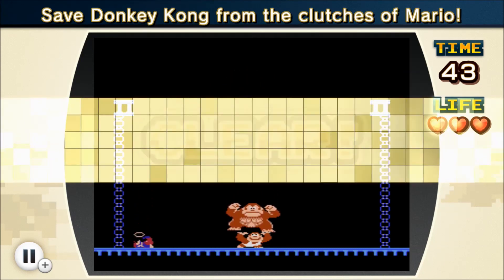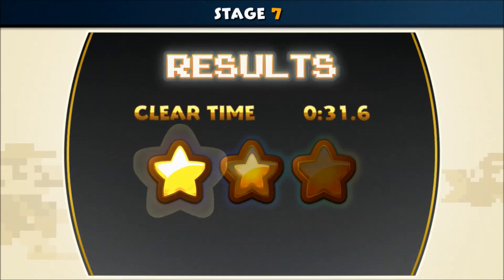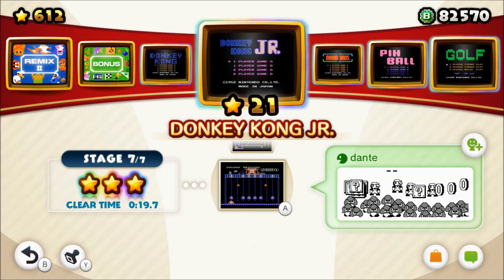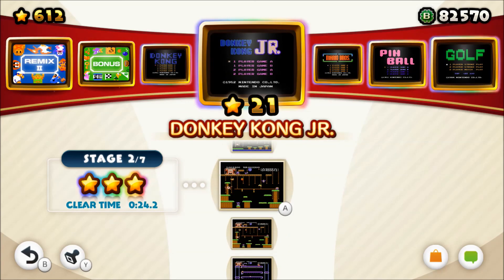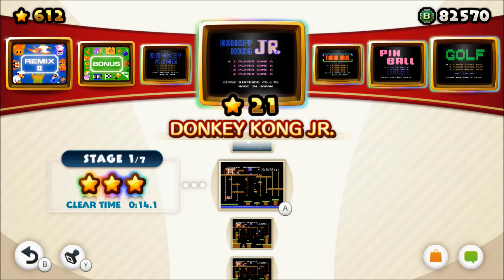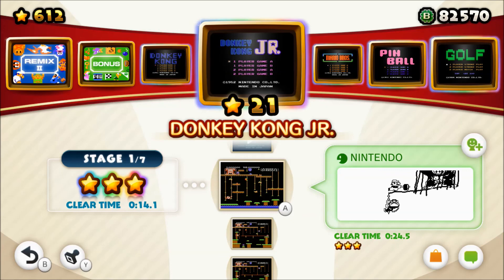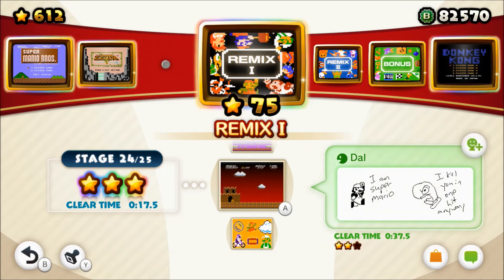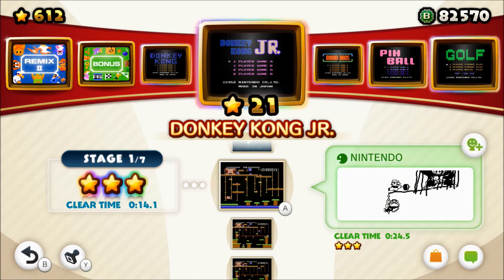That should do it for this episode. I got two whole games knocked out — I forgot there are some small games in here, but at least it gives good variety. We got Donkey Kong Jr. and Balloon Fight taken out. Each game also has an instructional video for you in case you want to learn how to play. Anyway, come back next time. Next weekend we'll tackle more games in NES Remix. If you're looking for what's remixed about it, that'll be for later — I'll let you see what each game has to hold and then we'll go on to the true gold of this. We'll get to everything, I promise.